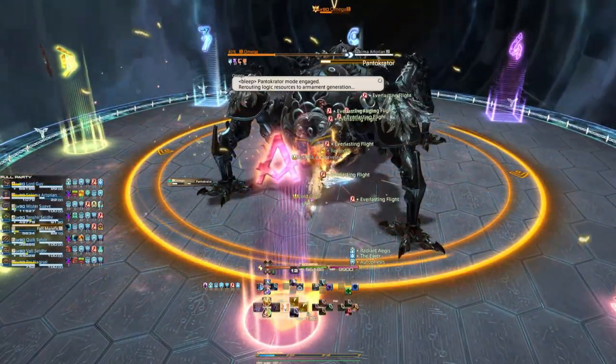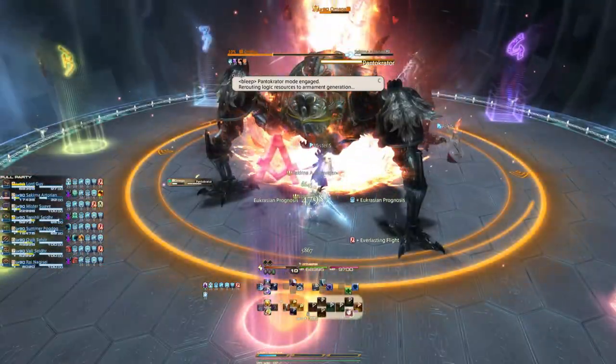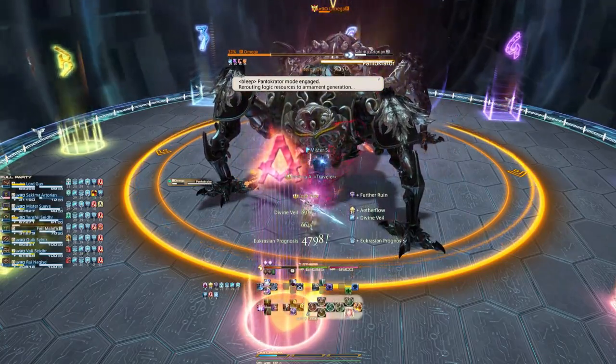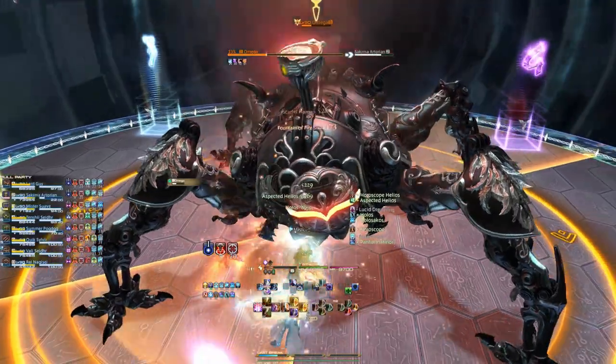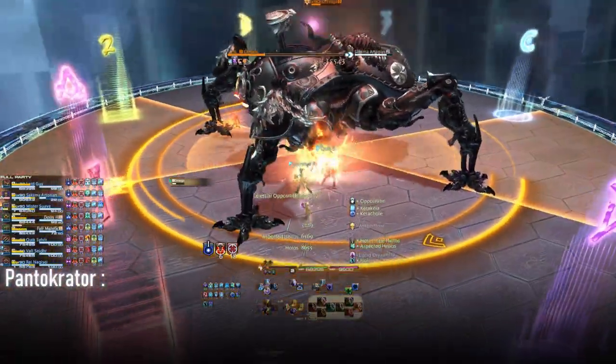Pantocrater is similar in its design to the one that appeared in O11S but requires a lot more movement and requires you to be quick on your feet when it is your time to peel out of the group. Five things happen in this mechanic.